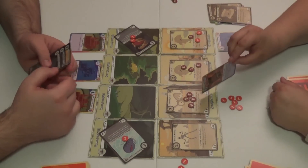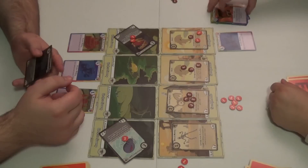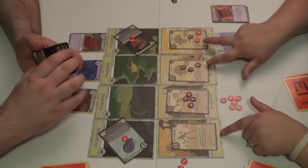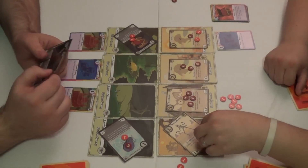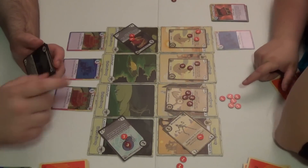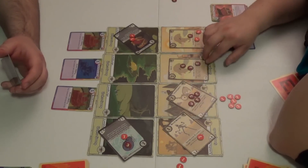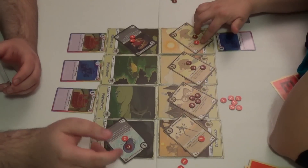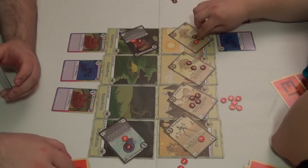Sarah plays Magic Seeds to give the adjacent creature plus two attack. That's three to me and one to her. He does three to you. Then two to you — so you're at 12. And two to me and one. Your turn.